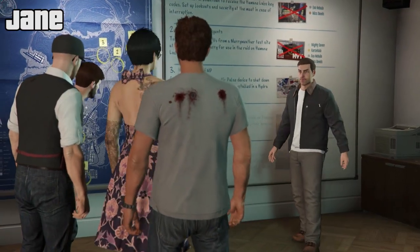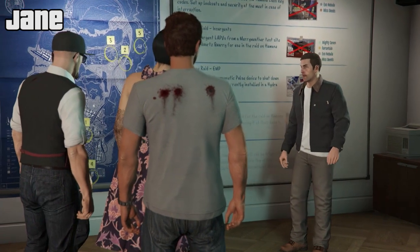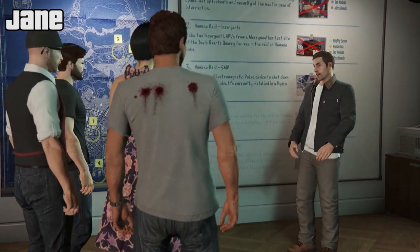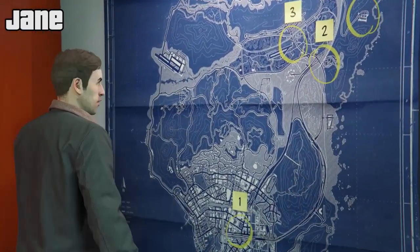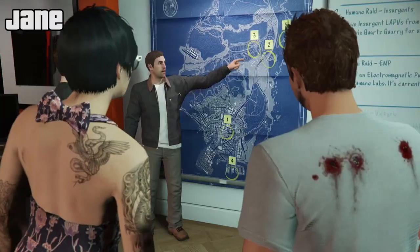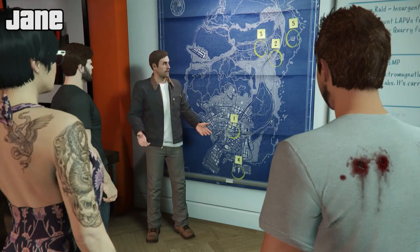They're not going to mind. The thing is kept on a plane — don't let the intern in the plane, please. The EMP is currently installed in a Hydra VTOL jet, so we need to steal the jet to get its EMP off it.